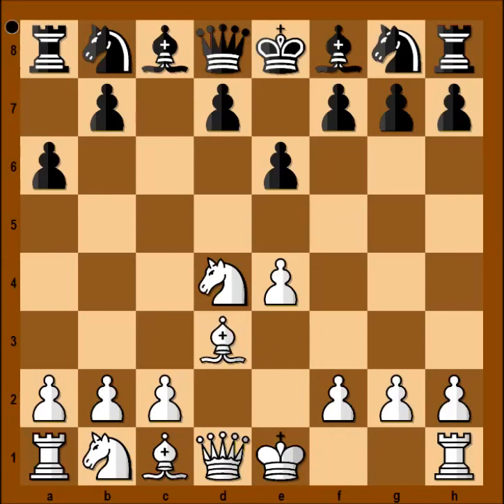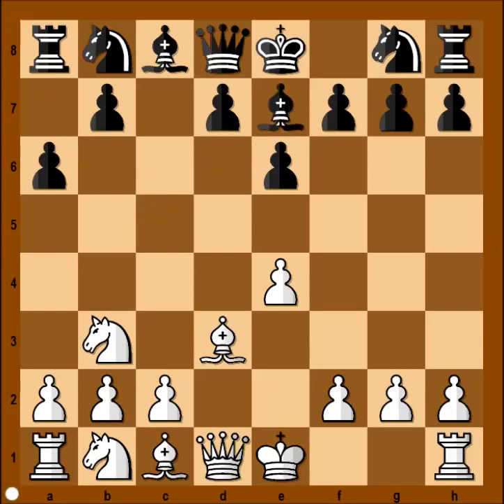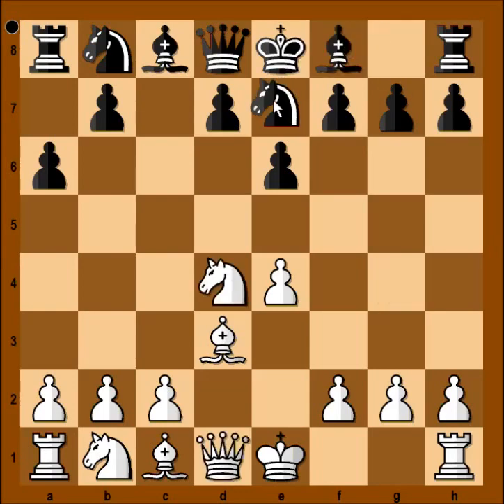Bishop to d3, knight to e7. The more popular move in this position is bishop to c5, attacking the knight, and then white would play knight to b3. And black has a choice: bishop to a7 or bishop to e7. If bishop to e7, one line goes like this — queen to g4. But let's go back to our game. Sjutin played knight to e7.